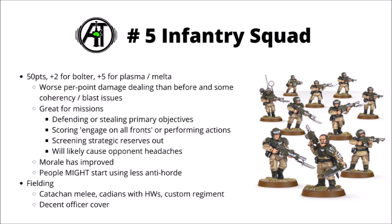Having some infantry squads moving down the flanks can be a good way to screen out strategic reserves for your opponent, perhaps making them have to turn up in their own deployment zone. Morale has been improved for them as well, which means that it's no longer as viable a strategy to kill just seven of them and then be guaranteed that the rest of them are going to run. And also, if the meta develops in a way where people aren't using quite as much infantry, then they might start taking a bit less anti-horde, so there might be a bit of a counter-meta choice.